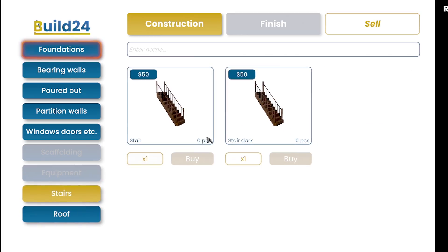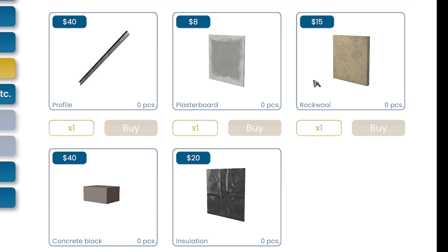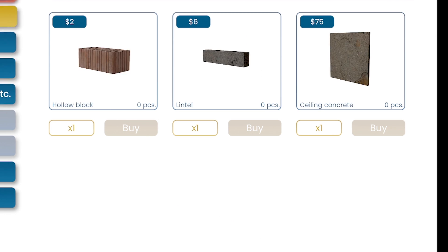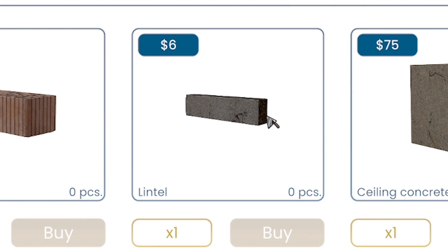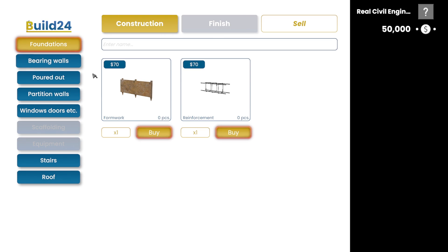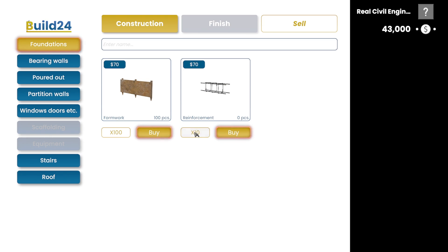So this is like the build menu - look at all these different things we can buy. In partition walls it's not just the wall part - we've got the plasterboard, the rock wall, concrete blocks, insulation. And for bearing walls you've got hollow blocks, they're just like light bricks, they're hollow. Lintels - that's for like doors and windows. But we're interested in the foundation, so we're going to buy some formwork. This is just bits of wood essentially that allow you to pour your concrete in and it will keep the shape. We've been told to buy a hundred of those, and we also need rebar.